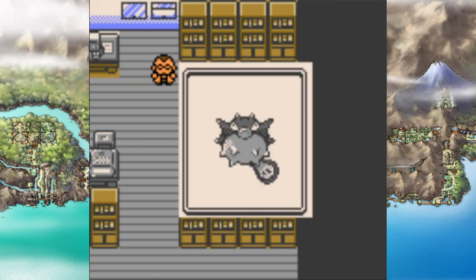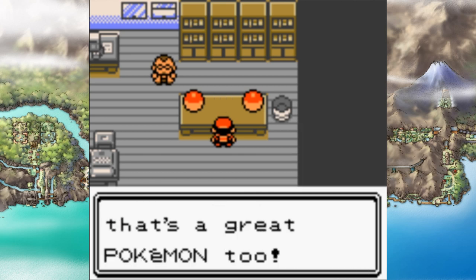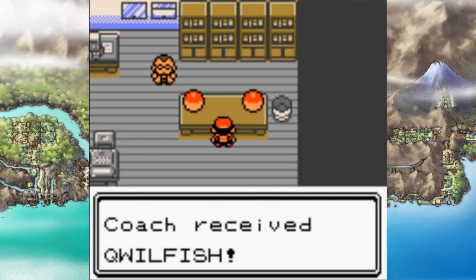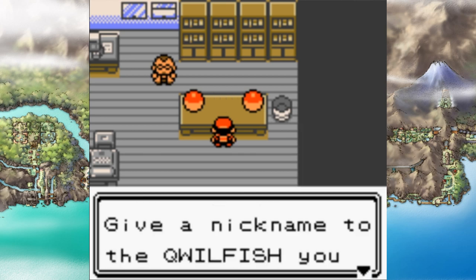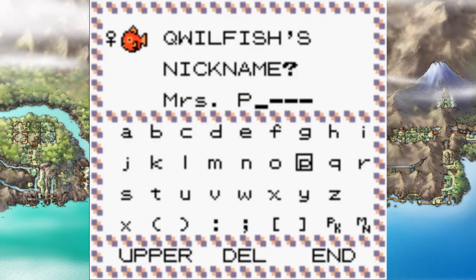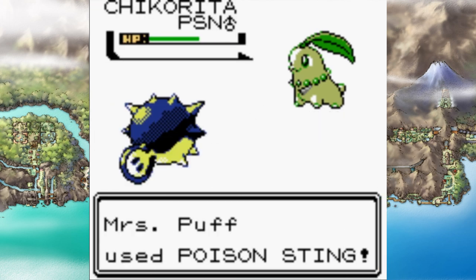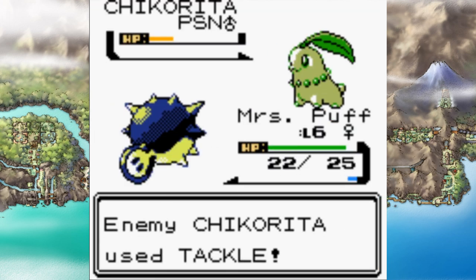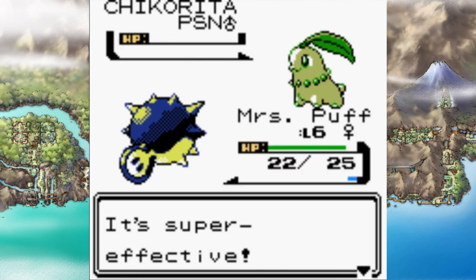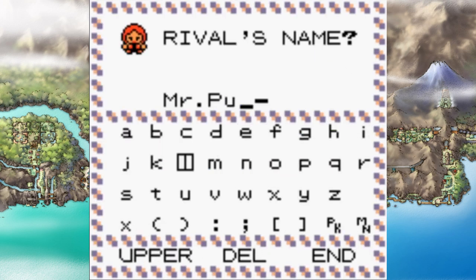I used the Pokemon randomizer to replace Totodile with Quillfish and realized that might not have been a great choice for my rival. Since I have Poison Sting and can impart poison, we actually resist the moves from Chikorita. Quillfish replaced Totodile and our female Quillfish became known as Mrs. Puff. In my first battle with my rival, Poison Sting poisoned Chikorita and it was just over at that point. I named my rival Mr. Puff too — this was really dumb, it seemed like a funny idea in the moment.